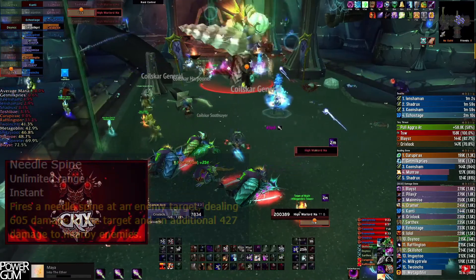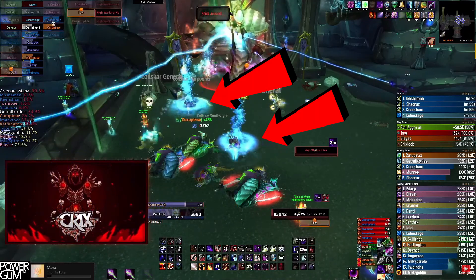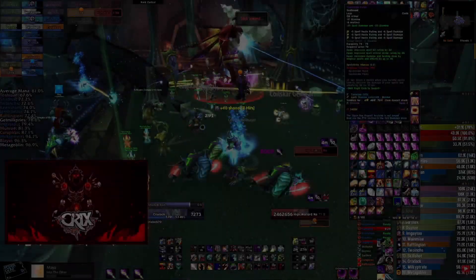Let's go. Start by making sure everyone in the raid is spread out about five yards for this mechanic — it's called Needle Spine. It looks like these little splashes of water right here. It does damage, but more importantly it's an AOE spread to avoid hitting other people. Melee, don't stand in front of the boss.